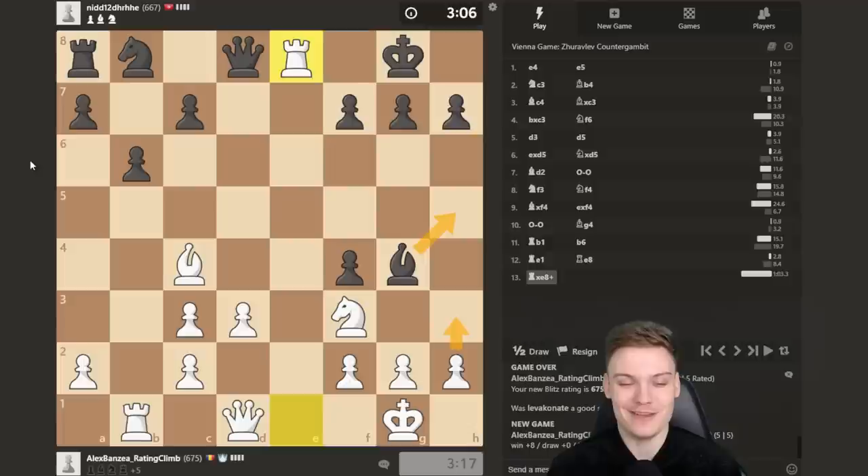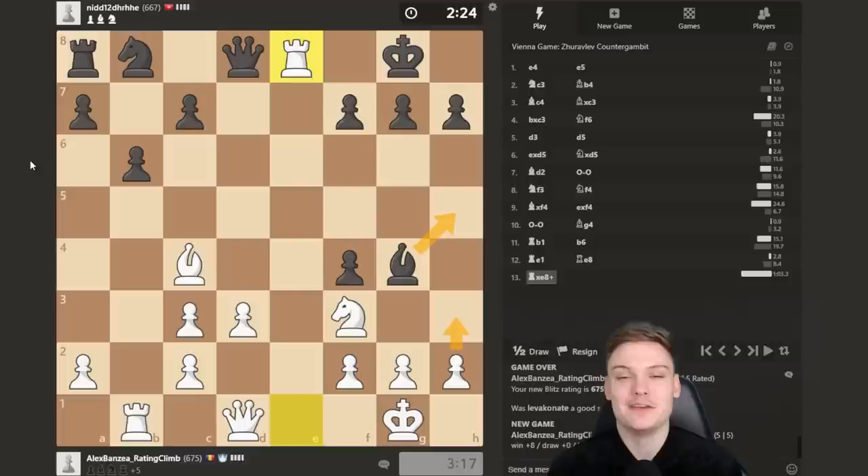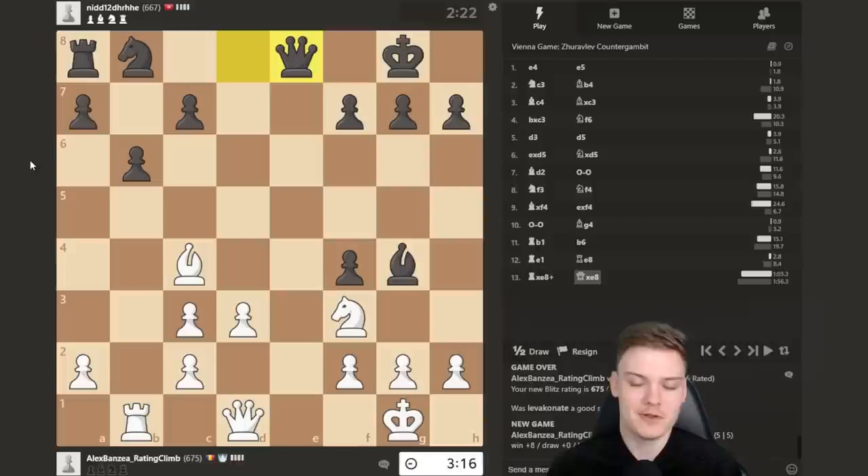I don't know why the opponent is tanking for so long here. I'm just going to play h3 against his only move, which is queen captures. I kind of stalled for a minute on rook takes on e8 so he felt like maybe I went away. The dynamic is a little bit strange in this rating range since people don't really expect you to think about moves. I have that bad habit of sometimes calculating more than two moves — you should give it a try, it can take you pretty far if those two moves are calculated precisely. You don't really need to calculate that deeply until certain rating ranges.